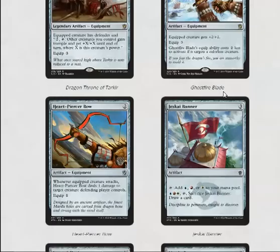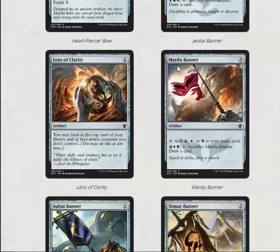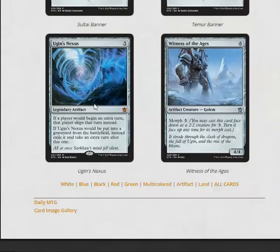Heart-Piercer Bow is good because you stick it on a creature and when it attacks it pings something, which can make some blocks kind of bad. It's good on little goblin tokens; I think it's okay. Lens of Clarity is okay but I don't like it because you just get to look and don't get to manipulate. Ugin's Nexus — don't play this in limited unless you want to get really cute, but it's not that good.